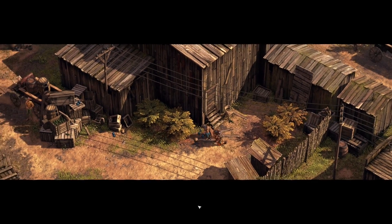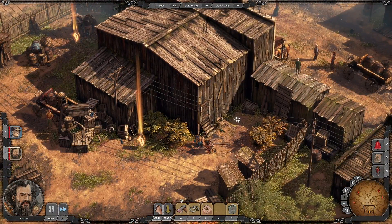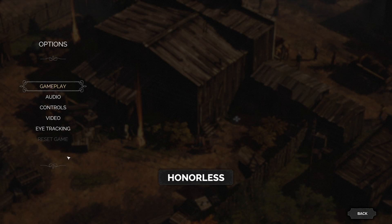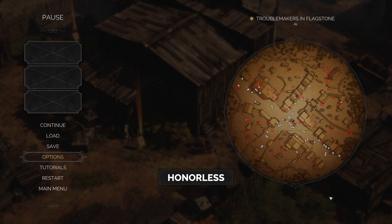Now once we're in the mission we need to enable the cheats so we can work with them. For this we open the in-game options menu and type "honorless". That should make that popup come up, and that's exactly what we want — now we can start working.